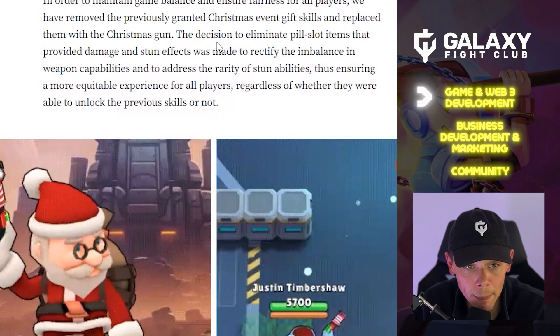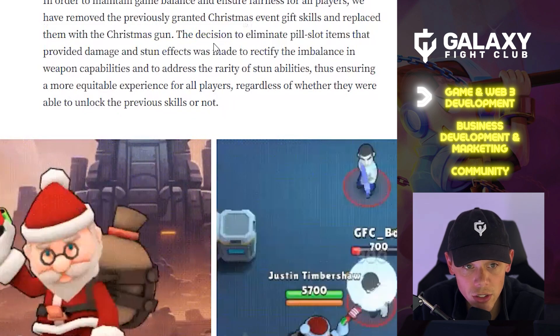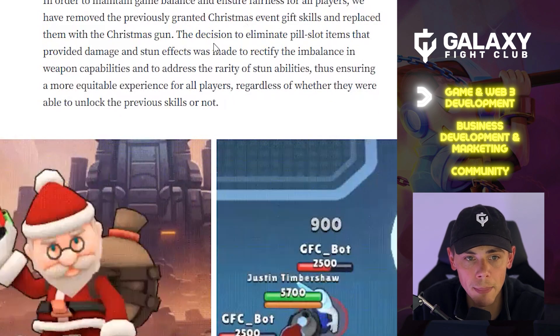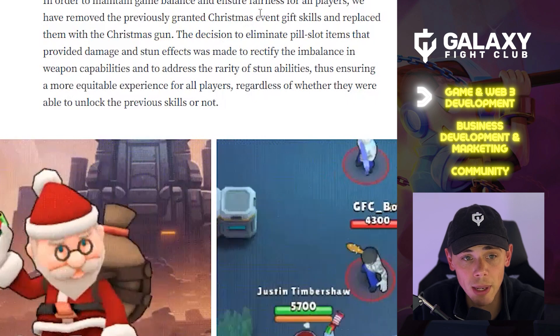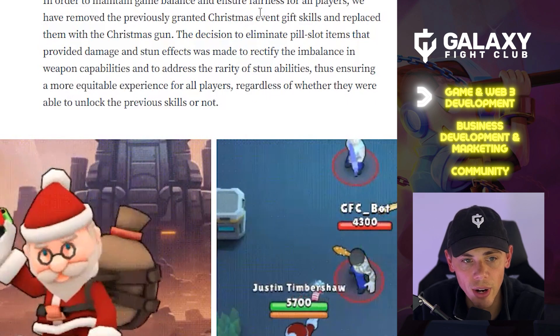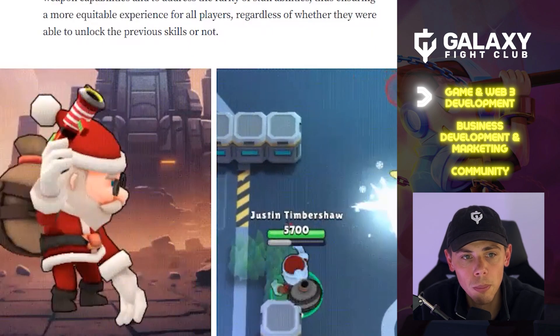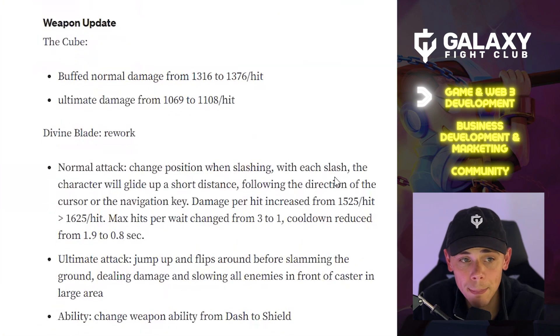In order to maintain game balance and ensure fairness for all players, we have removed the previously granted Christmas event gift skills and replaced them with the Christmas gun. The decision to eliminate pill slot items that provided damage and stun effects was made to rectify the imbalance in weapon capabilities and address the rarity of stun abilities, ensuring a more equitable experience for all players regardless of whether they were able to unlock the previous skills.